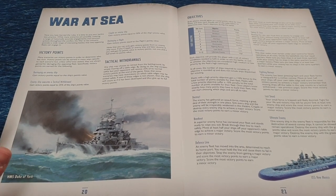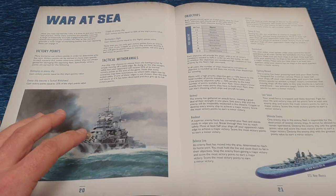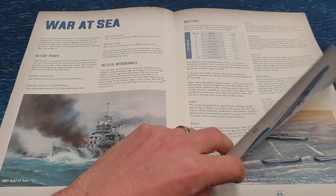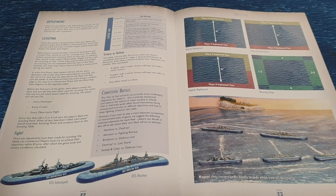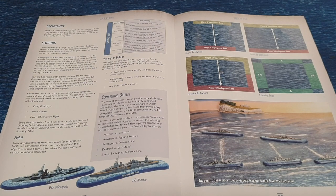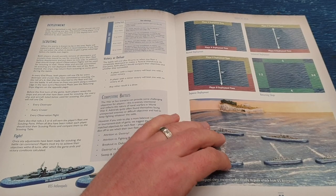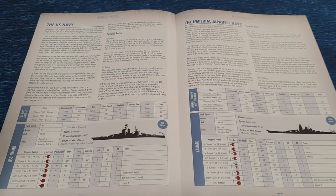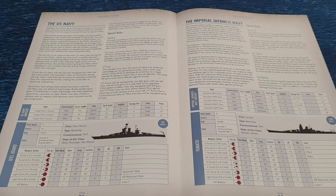There's one main scenario called War at Sea, and you roll 2d6 to see what your objectives are. What I did find is I couldn't find any points values or fleet lists in this booklet — I don't know if this is just a getting-started rulebook for the two-player starter set, which is Japanese and United States. The old Mongoose one didn't have points values, but this does refer to points values. The USS Idaho is 400 points and Yamato is a thousand, so there are points for the special named ships.